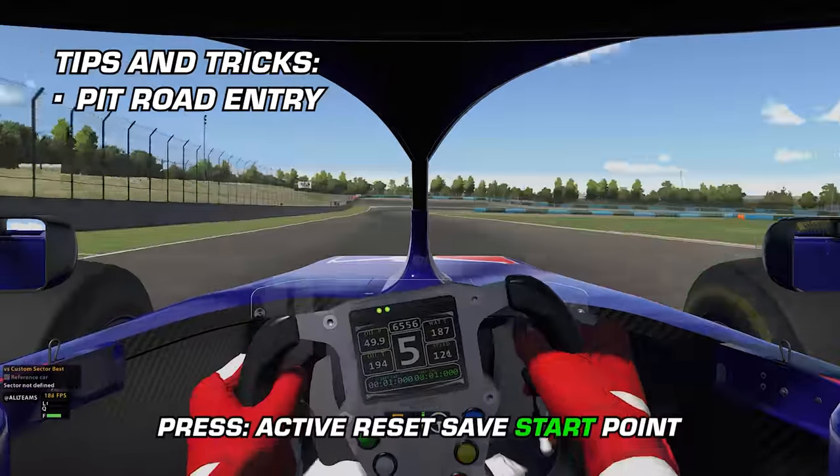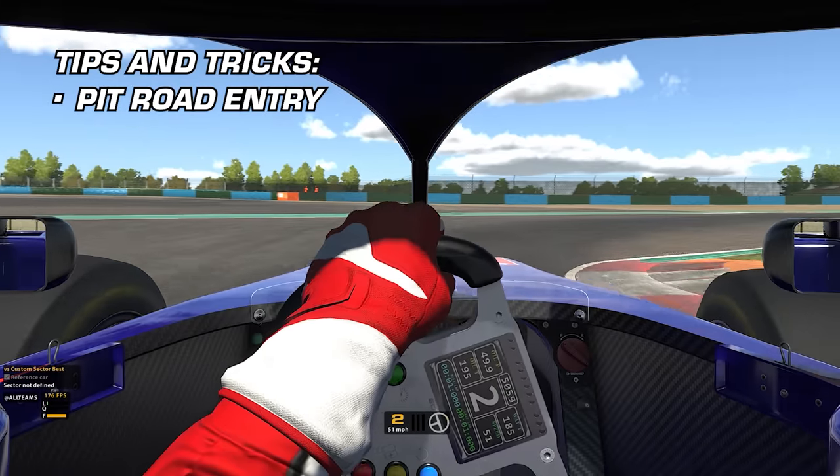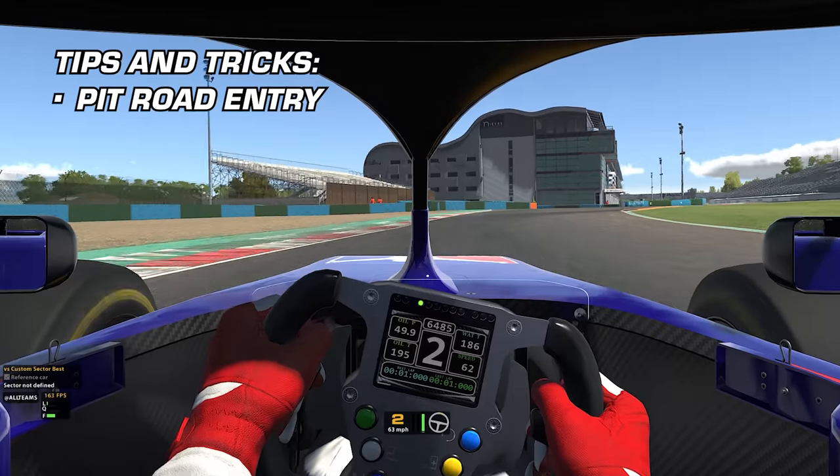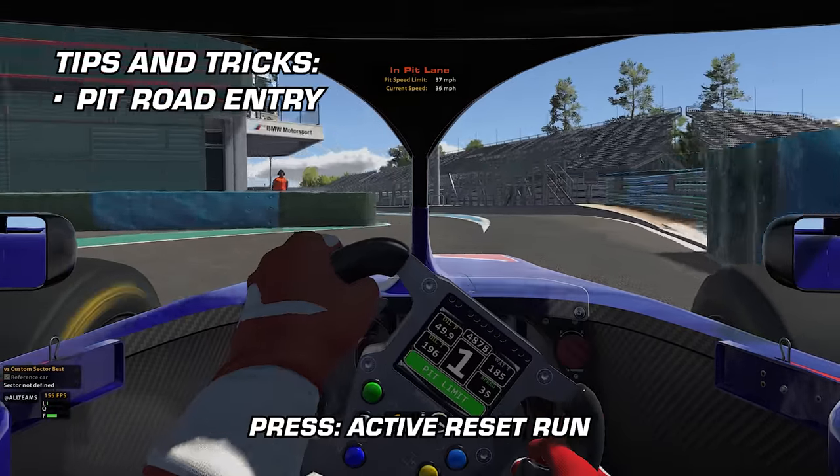For Pit Road Entry, set your Active Reset Save Start Point a corner away from the pits. Once you are safely on Pit Road, use Active Reset Run to try your Pit Entry again.